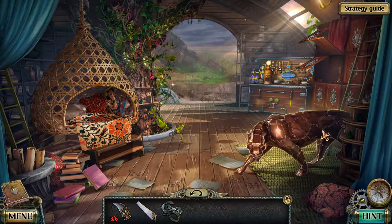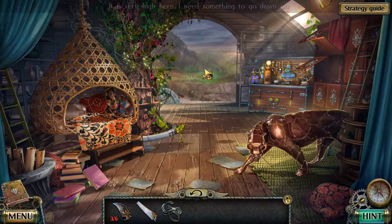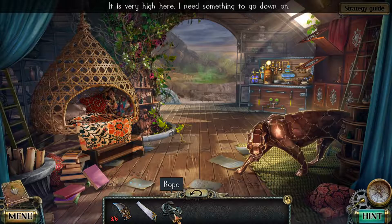What up guys, it's your boy Meeks, and I am back with more Darkness in Flame: Enemy in Reflection. If you're enjoying this playthrough or anything else on my channel, go ahead and subscribe. Down below there is a link to Big Fish Games — that's where I get all of my hidden object games from. Hopefully you guys find something you like. I think we have to go this way — oh, I need a rope.